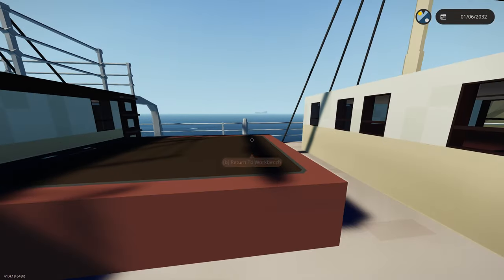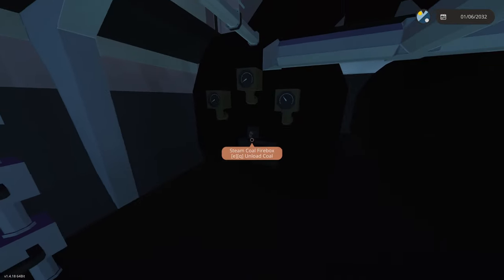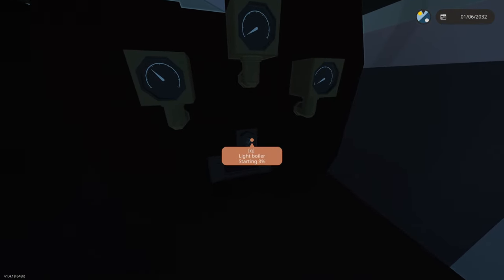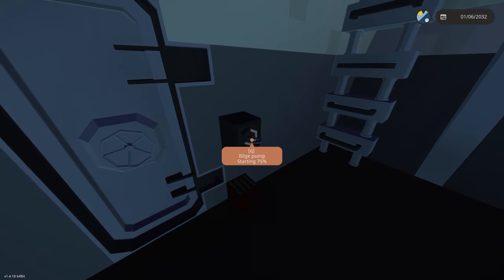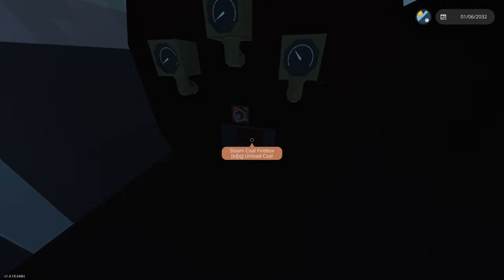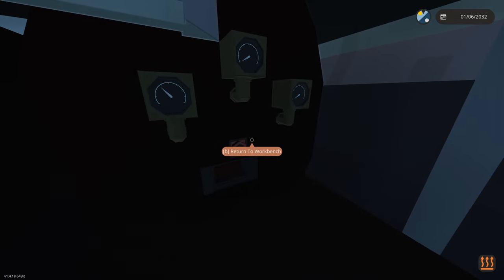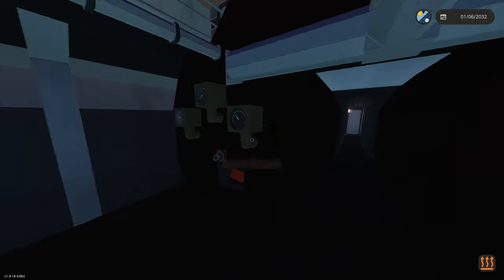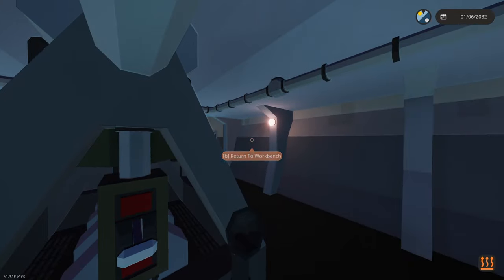I'm going to start down in the engine room and get this thing fired up. Okay, let's light these boilers. Need to start new games and my character needs some clothes as well. Bilge pump on. Boilers are lit - just gotta wait for the pressure. They're firing up. I'll turn on some lights as well. Okay, we got our telegraph back here.